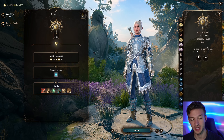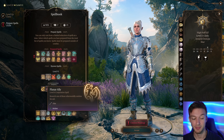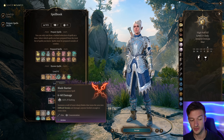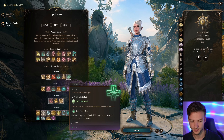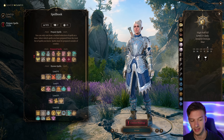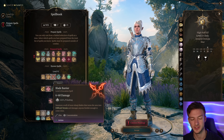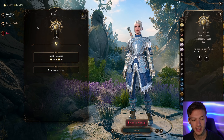Cleric level eleven is when we get our best spell — Planar Ally. You can beseech an otherworldly entity for aid and summon a Deva, Genie, or Cambion. I highly recommend the Deva — it's extremely powerful. You can also take Hero's Feast or Blade Barrier, which has some crowd control usefulness. Harm deals 14d6 necrotic damage but isn't the best. We can also take a staff that gives a free cast of a level six spell.